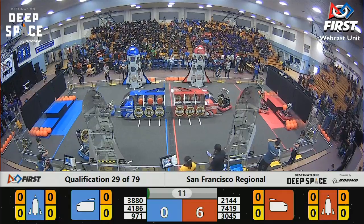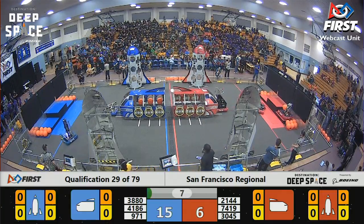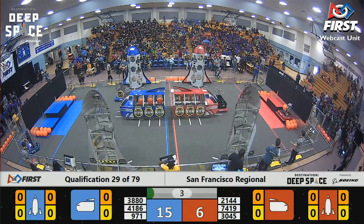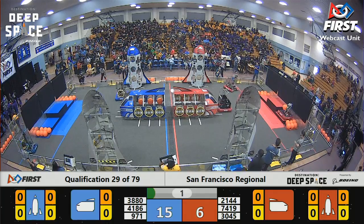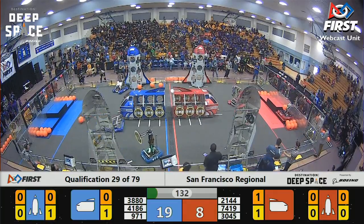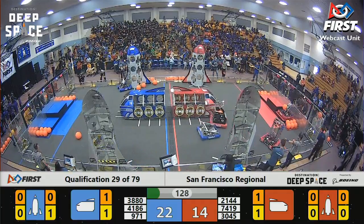Team 3880 wasting no time. The team out of Hawaii looks like they're trying to place a cargo hatch, and they do so successfully. 7419, the rookie team out of Dublin, doing their part for the Red Alliance, placing a hatch panel, and immediately running into 3880.